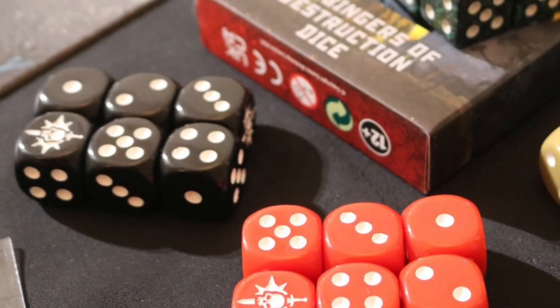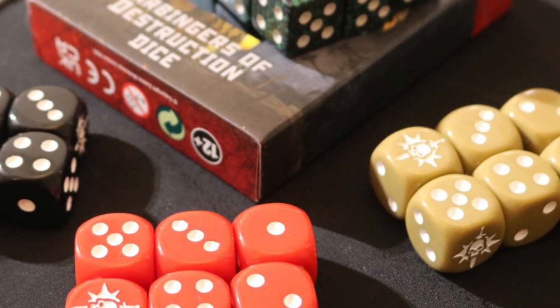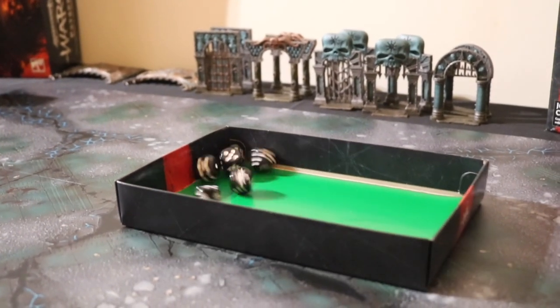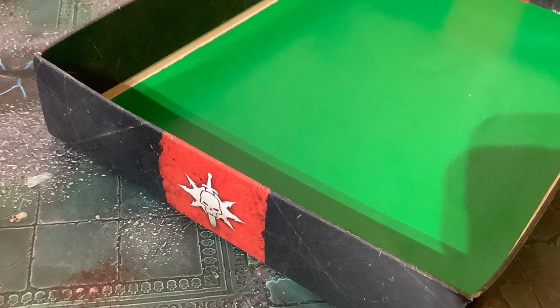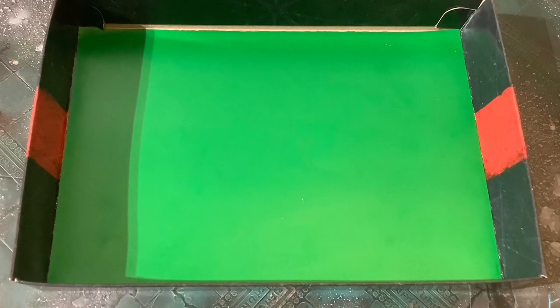Some rules will ask you to roll a d3, and if this is the case just roll a regular six-sided dice and then halve the total, always rounding up. With so much terrain on the board, I'd recommend using some kind of dice tray for your dice rolls. I use a box insert from one of the Warcry warbands and I put some green card in the bottom, and this works really well.